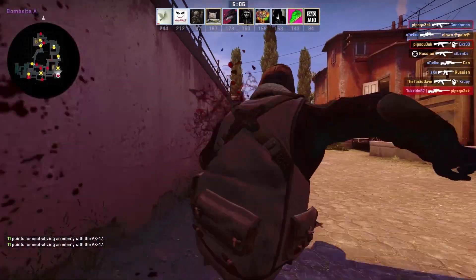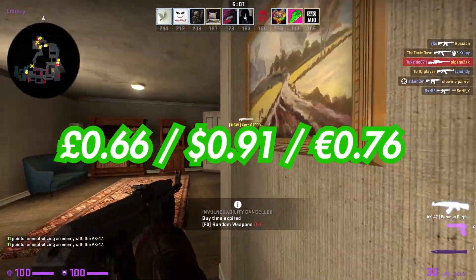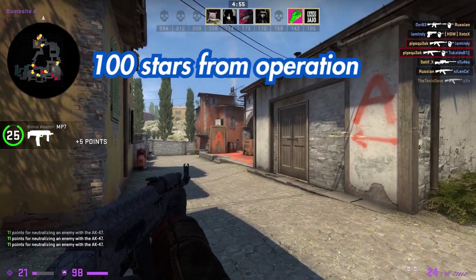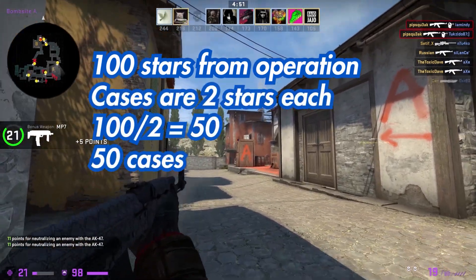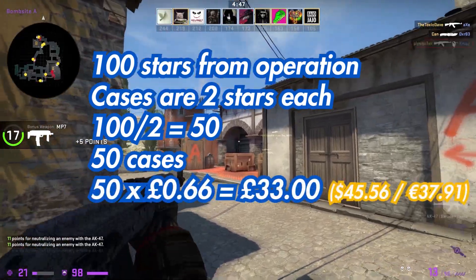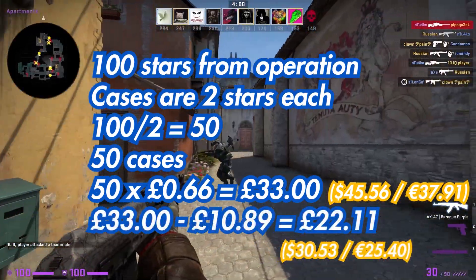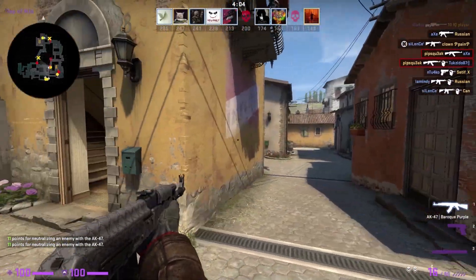At time of recording, the Broken Fang cases are 66 pence in Great British Pounds — I will be converting that to other currencies. I realized that if you got 100 stars from the operation, or 101 counting the extra from week one, you could get 50 cases for the cost of the Broken Fang pass at £10.89. Multiply 50 cases by £0.66 and you'd have £33 worth of cases for a total profit of £22.11, and probably more after the cases go out of circulation.